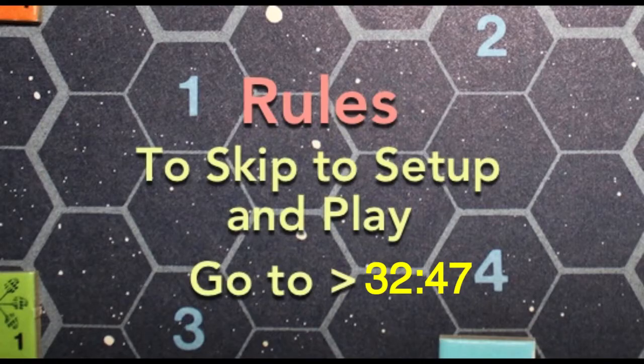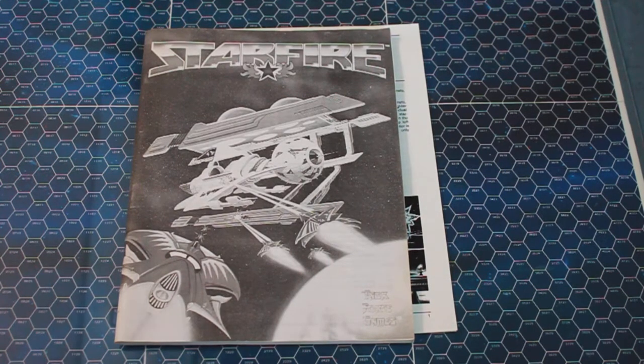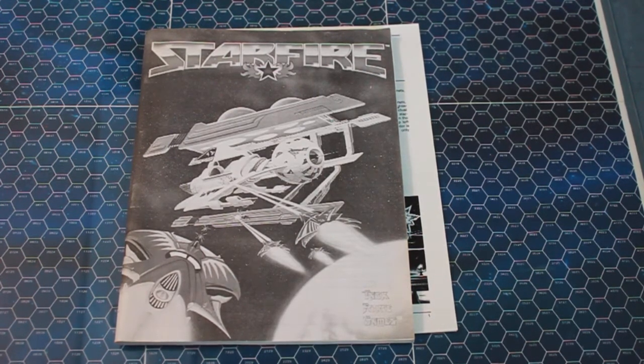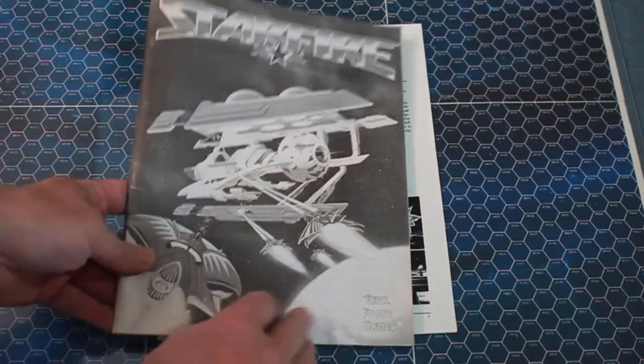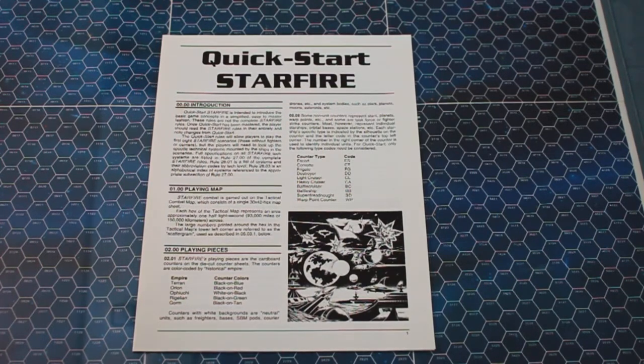There are a lot of games I like that are similar to this — Starfleet Battles and others where you don't just have eight or sixteen pages of rules but a whole volume. In this case, 96 pages. I think it's handy they have a Quick Start. I'll go through that in detail and then mention the highlights in the main rule book, then demonstrate some of the subtleties of the main rules when I do the play-through.